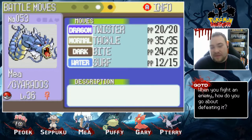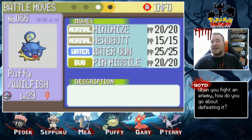Next up is Mea Argerados, level 36, holding the Gamblefish with Twister, Tackle, Bite, and Surf. Next is our Quillfish, level 29, holding the Brain Link — apparently I found out that he evolves at level 33. I don't know anything about this evolved mon and I don't want to know anything until he gets to level 33, so I'm excited to find out what that's all about. He has Minimize, Headbutt, Water Gun, and Pin Missile.